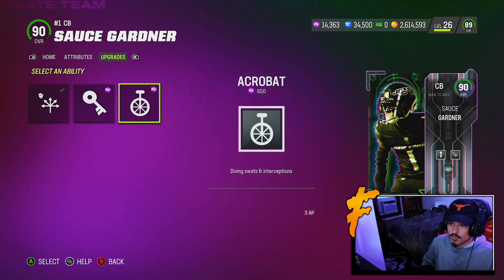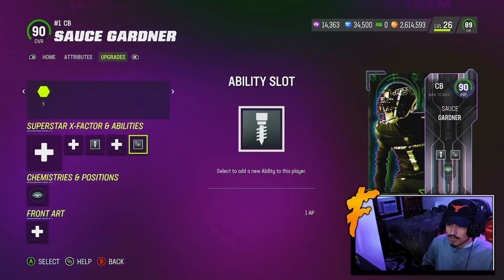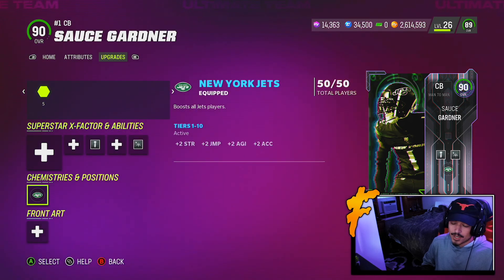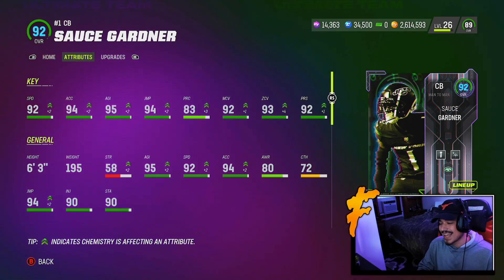EA really hasn't been giving us tall corners, and here's Sauce Gardner — a guy who also gets pretty good pre-baked abilities for a 90 overall: 1AP Pick Artist, 3AP Acrobat, and 1AP Medium Route KO. We're gonna run Tip Drill for 1AP and Mid Route KO for 1AP for a 2AP setup. Sauce Gardner looking good — this card should play very, very well.